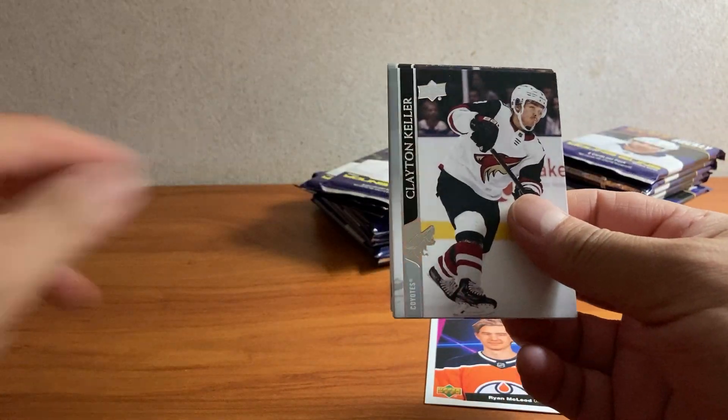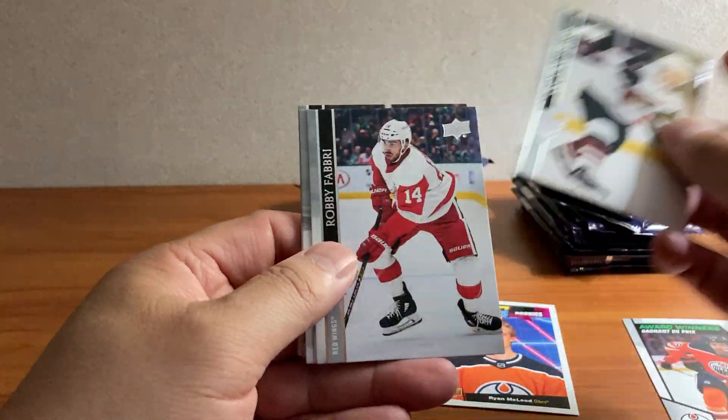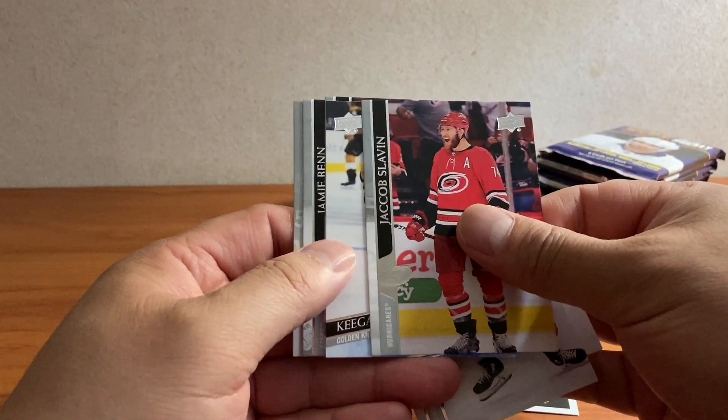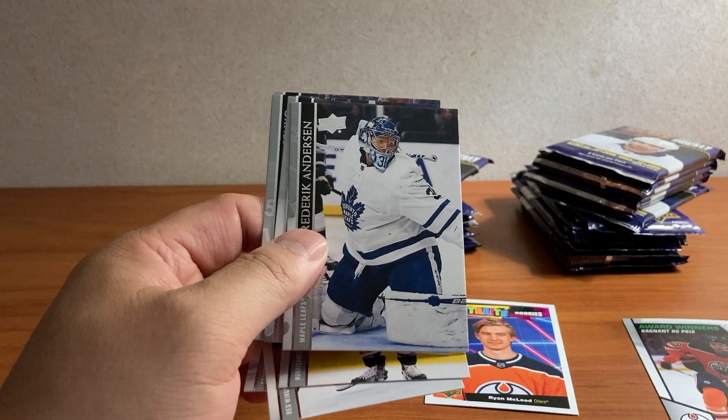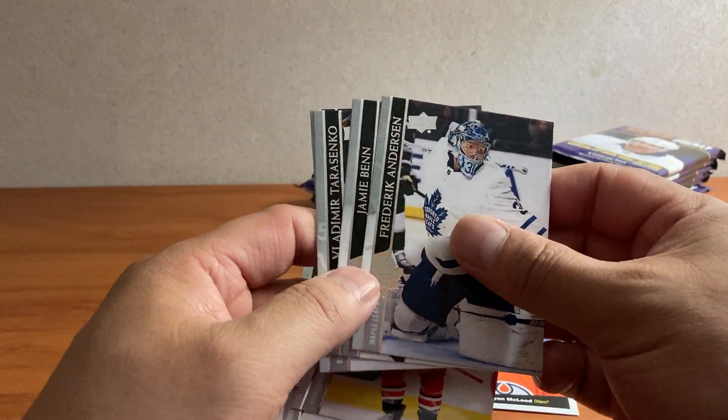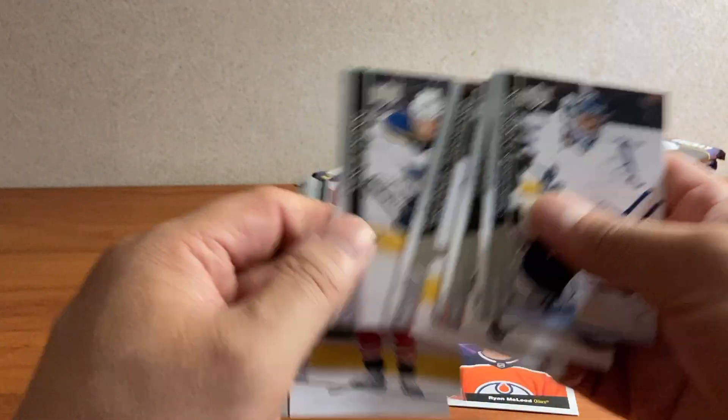I don't know why these packs are so easy to open right now. So Keller, Fabry, Slavin, we got a Keegan Kolsar Young Guns. Frederick Anderson, Ben, Tarasenko, and Dunn.